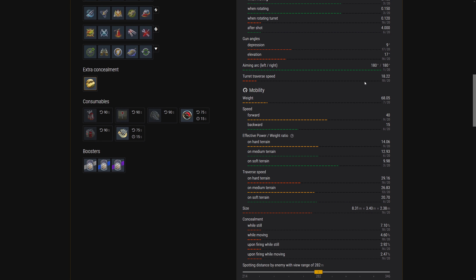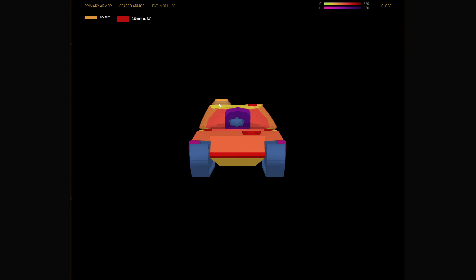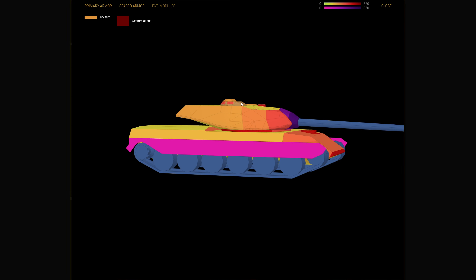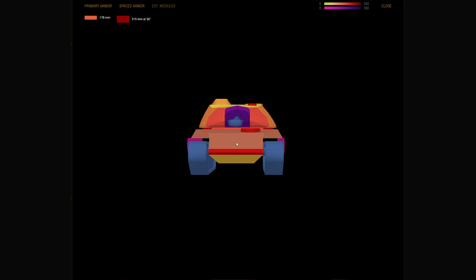Alright let's take a look at the armor model - View 3D Model, external modules. Yeah, the commander cupola is big. It's what, 300 millimeters for 127 baseline? On the top it's 150 millimeters effective, but on the bottom there's a weird lip going up to like 300 millimeters effective right here. It's 136 at the base and 150 at the top, but this lip is trollish. It's about 270-ish millimeters effective. Still a magnet - a tumor that draws your attention to it.